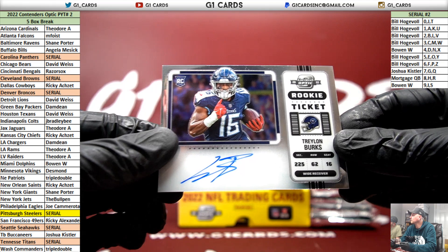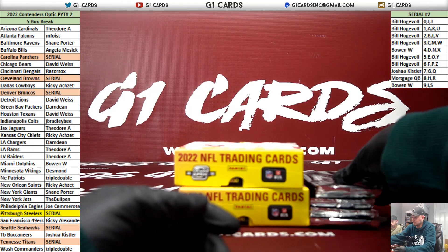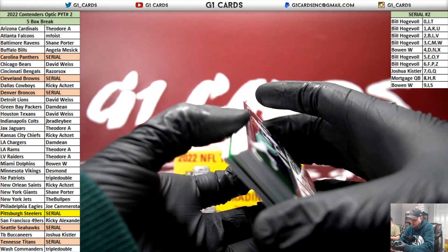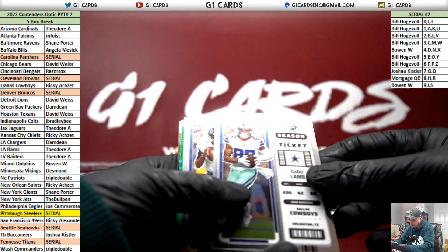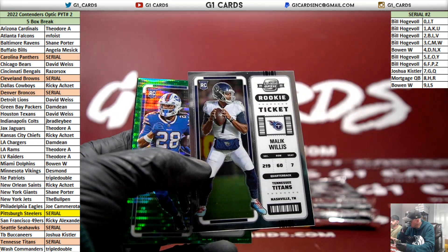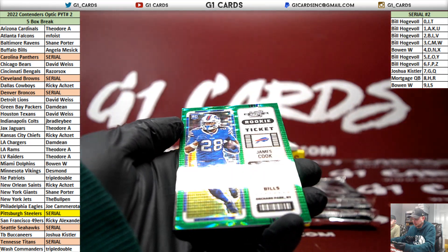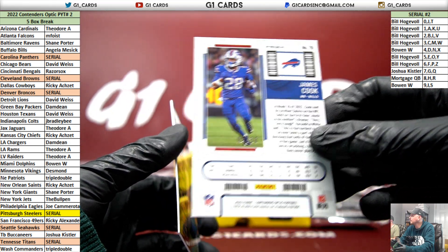Seven spot — seven is Josh. Trelon Burks. CD. Malik Willis rookie. Green Pulsar James Cook coming up. Malik goes to the sixth spot. That is shiny — Green Pulsar of James Cook, four of 30 for the Bills.